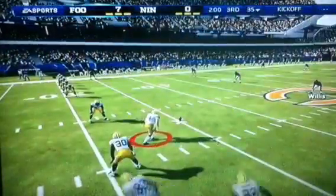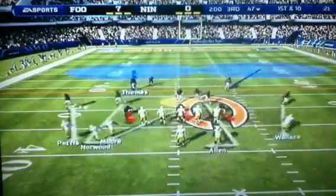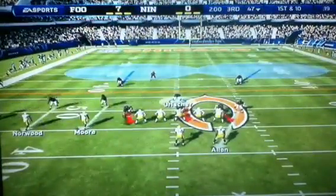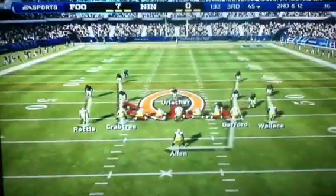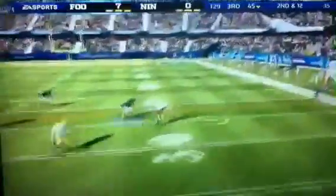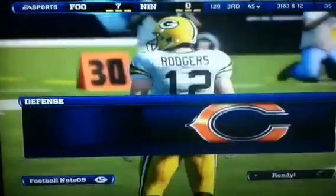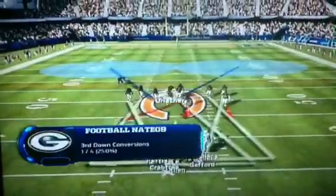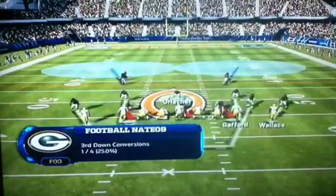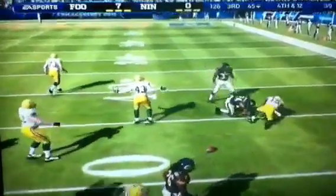Start of the second half — he comes out in the onside kick formation. It bounces off my own guy and he picks it up, recovering the onside kick. After the onside kick he has it on his own 47. He will hand the ball off, gets dropped behind the line by Vince Wilfork. Second and 12 after that loss. Aaron Rodgers throws it incomplete — third and 12. We're going to man up two deep with Urlacher spy, and he throws that one incomplete — sets up fourth and 12.